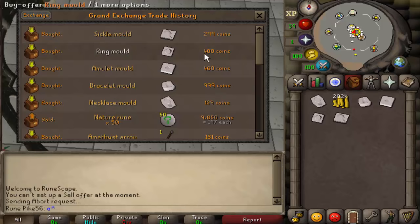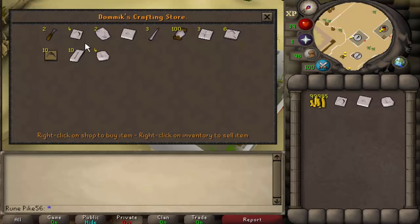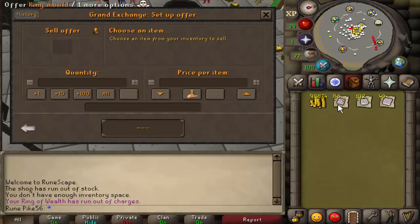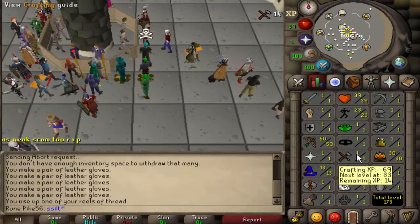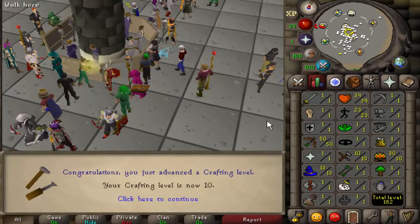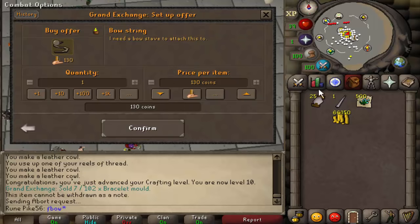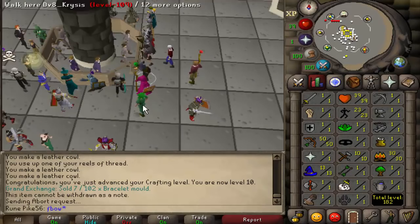I've noticed that some of these molds go for a lot of money, like 1k for a bracelet mold. You can buy it in the shop for like 10 GP, they go for 5 GP each. I'll hop around - that didn't take long at all and I only spent like a hundred GP. I'm gonna do some crafting, I've found a really really good money maker. First of all I'm gonna get level 10 crafting to spin flax. There we go, 10 crafting - let's go spin some flax. Flax is only 3 GP each, I bought 500 for only 1.5k, and bow strings are 130 each. This is legit like 170k per hour for only 10 crafting - it's not bad. There is level 16 crafting.